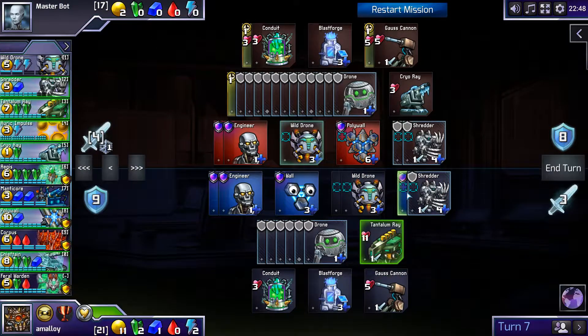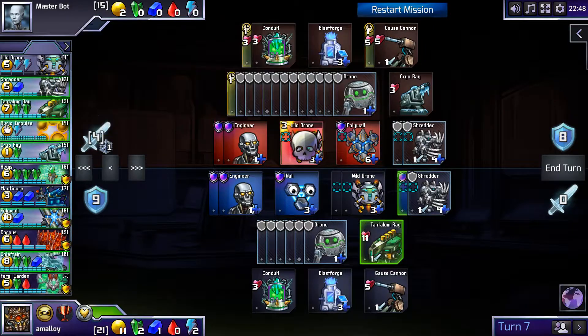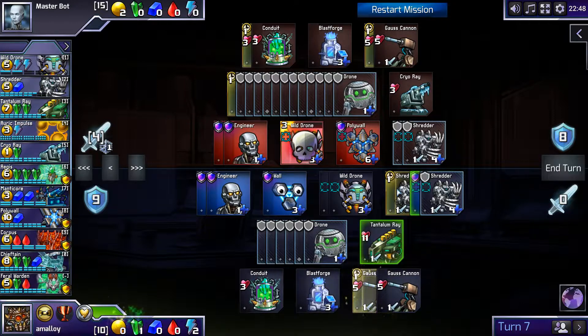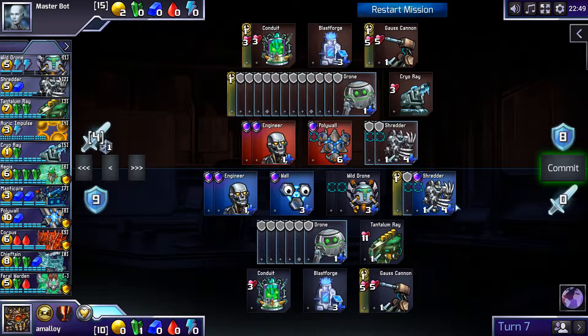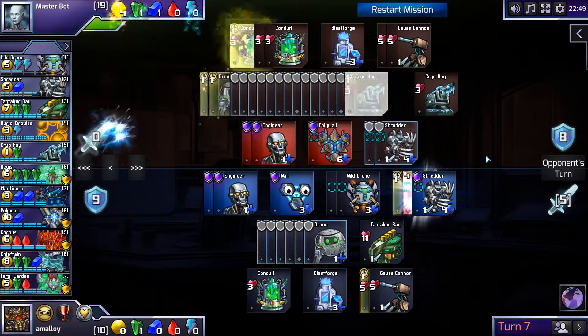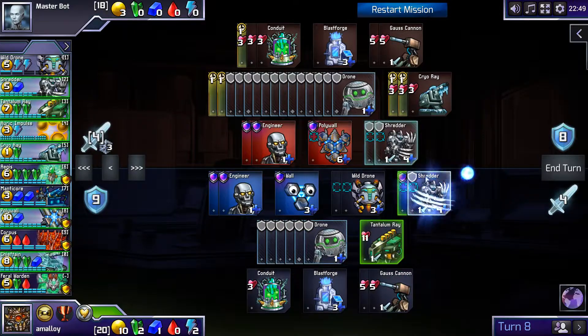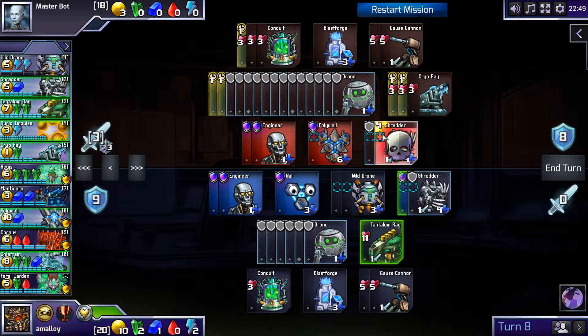I could kill his Shredder, but I just bring them down to three, which he's fine to be. I can't get that if I get a Shredder. We can kill a Polywall next turn, but he can just build Polywalls forever. Oh, I can't even... because he — yeah. Help! This is too much!